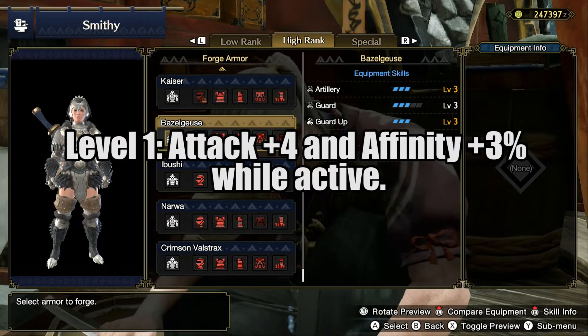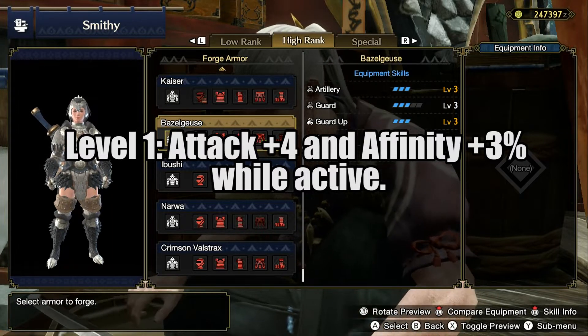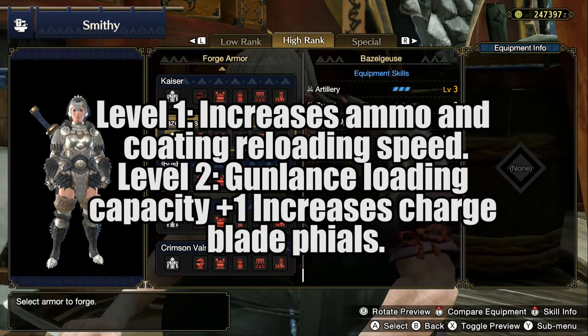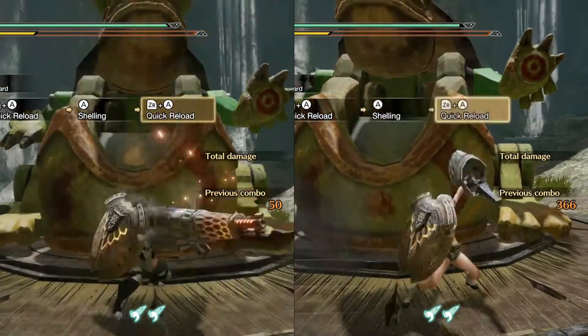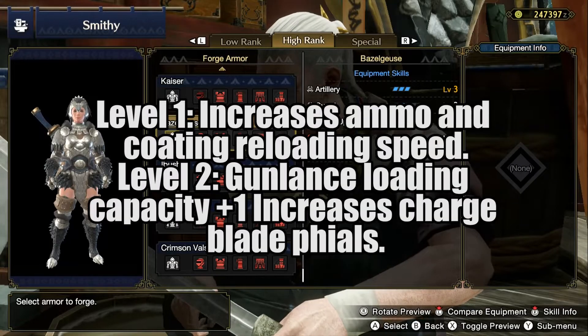Then we have Agitator level 1 — when the monster is enraged you will get 4 extra points in attack and 3% extra affinity. And then the last skill is Load Shell level 2, which makes you reload your gunlance a little bit faster. It's not much of a difference, but you can see here the comparison. More importantly, with level 2 you will get one extra shell in your gunlance.